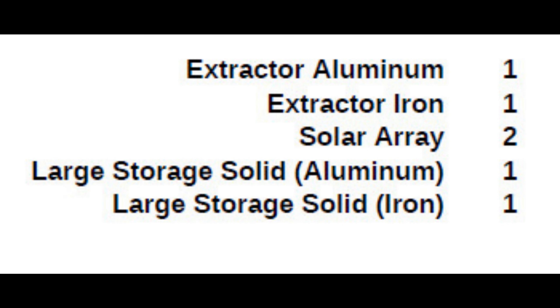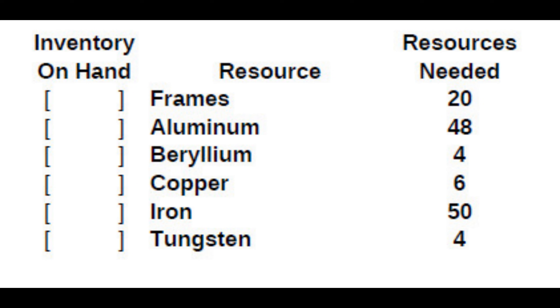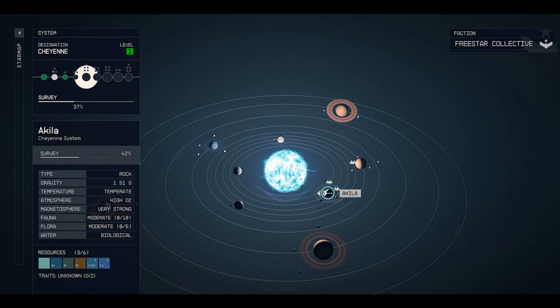This aluminum and iron outpost is very easy to set up. A good place to buy the resources needed on the shopping list is Aquila City on the planet Aquila in the Cheyenne star system.